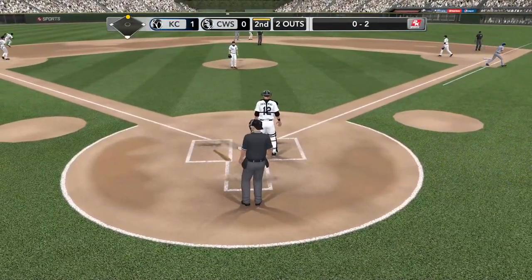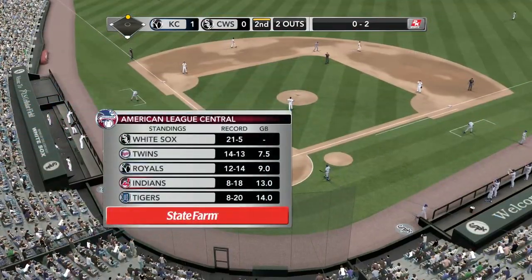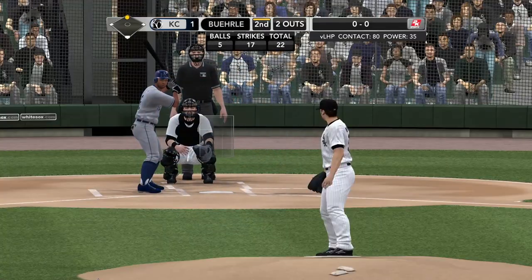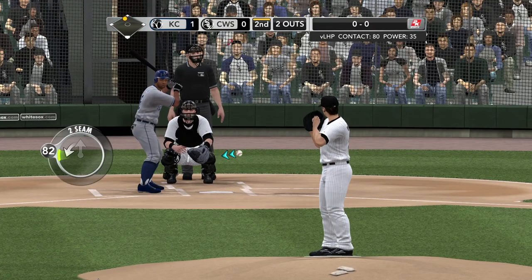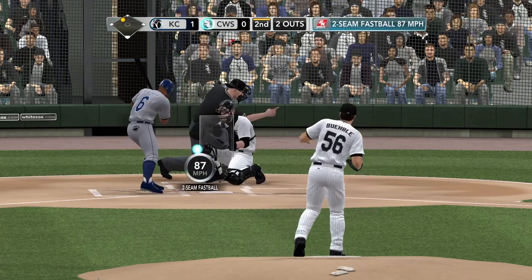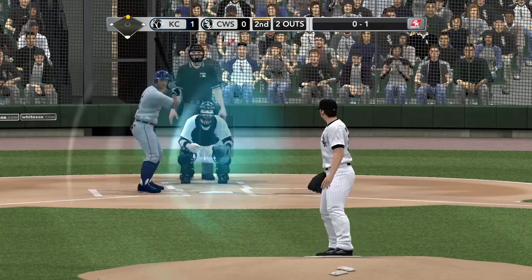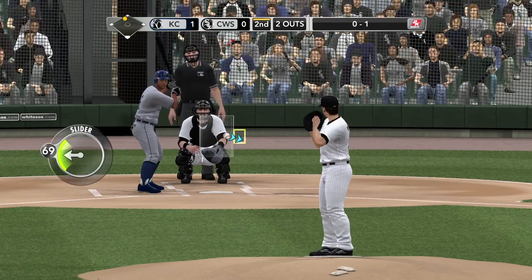Here are the standings in the Central Division as we move into May, brought to you by State Farm. It's the White Sox in first, Twins in second, Royals in third, Indians in fourth, and rounding out the list, the Tigers. Another year in the middle of the pack for the Kansas City Royals — that pretty much is as anticipated coming into the season.